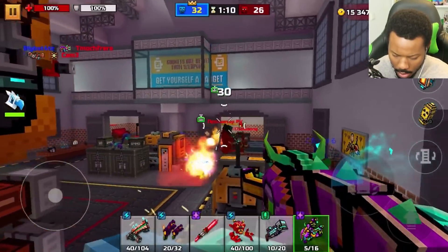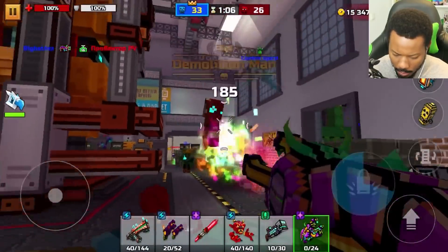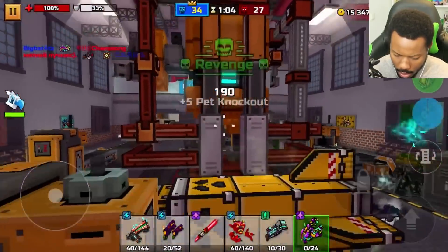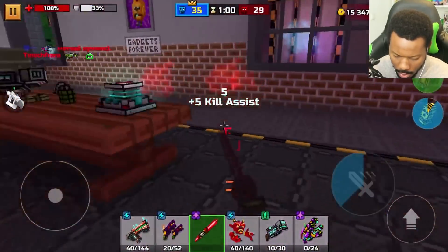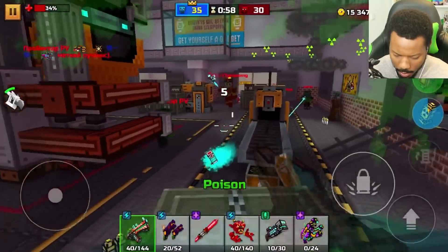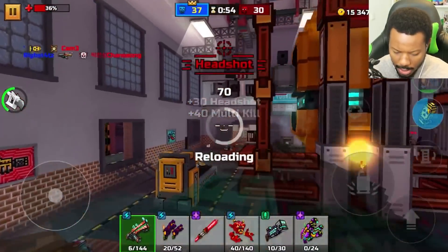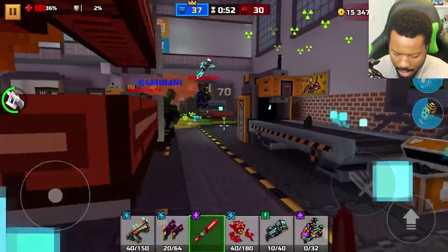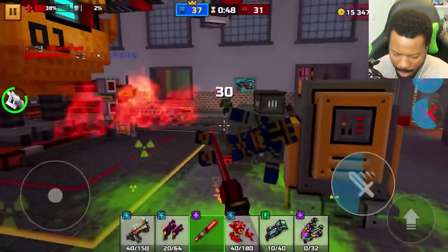Nice. I think a direct hit with this does really good. They call me the demolition man. They're so weak. Neutron Pulsator is still like one of my favorites — absolutely one of my favorites. It's just one of my weapons.